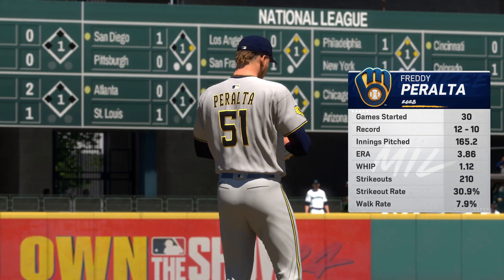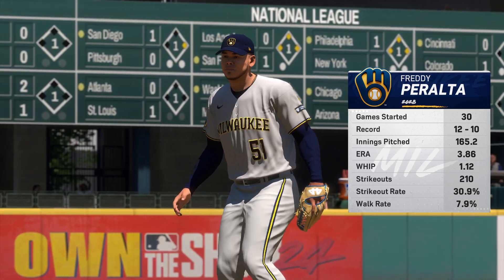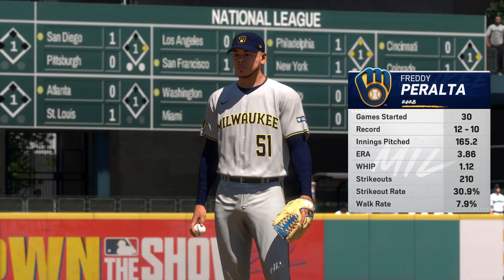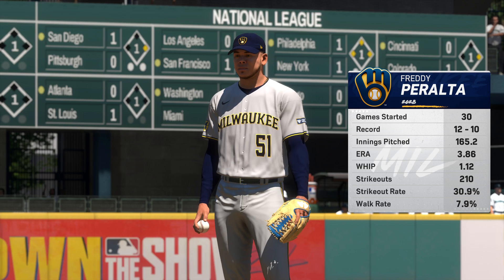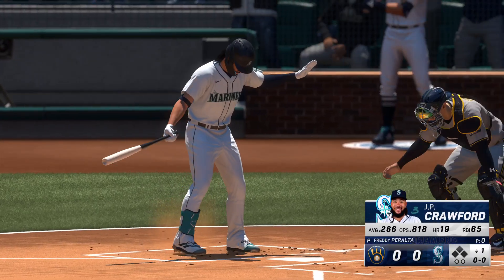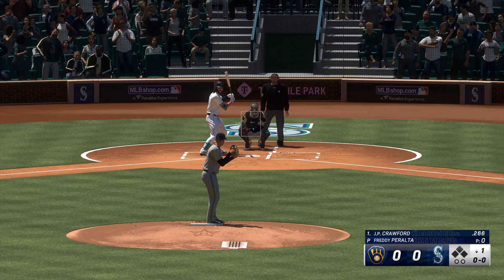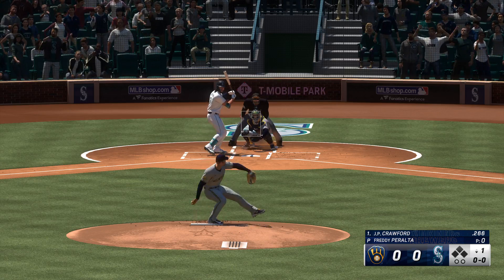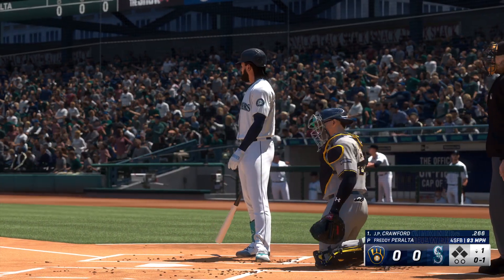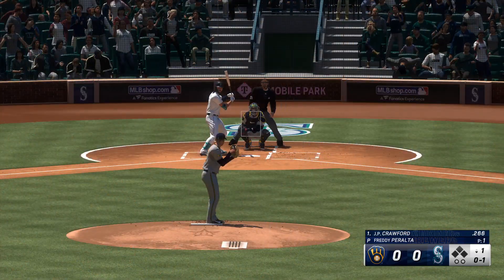Back in Seattle. And on the hill here today, Freddie Peralta. Try to stay back for that power changeup. The speed differential between the fastball and the changeup is huge — hitters have a hard time staying back. Bottom of the first, J.P. Crawford gets a chance to hit, the shortstop. Peralta, a former All-Star, features a four-seam fastball, a slider, a curve, and he works in a changeup.